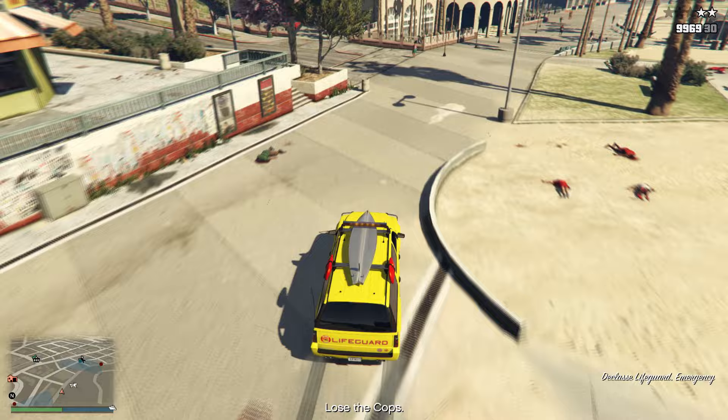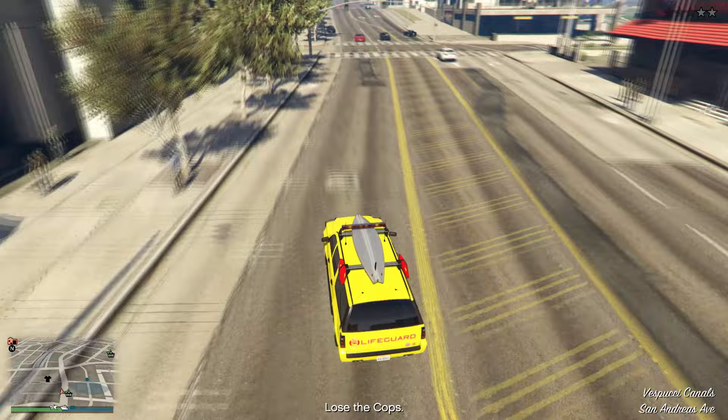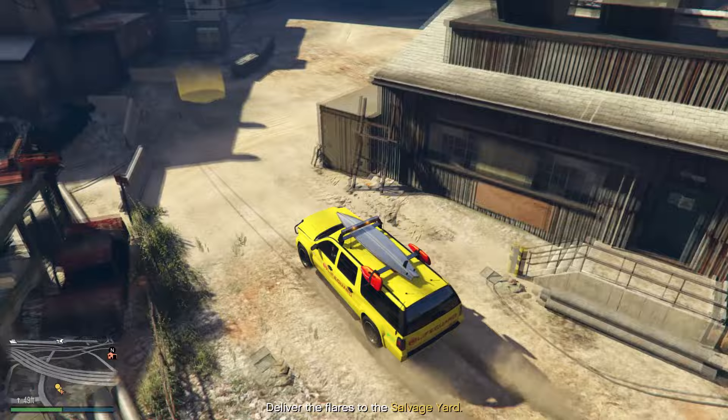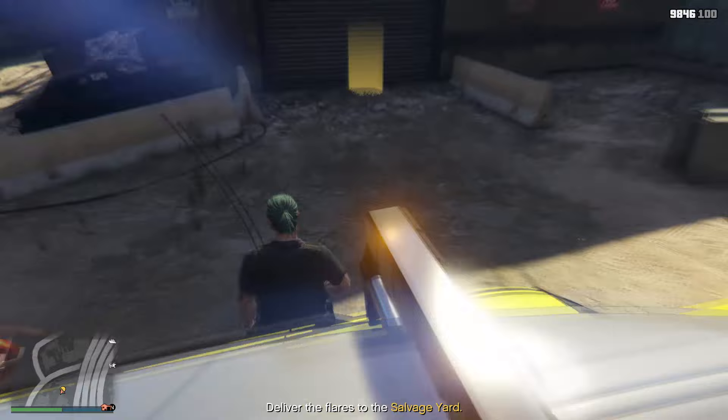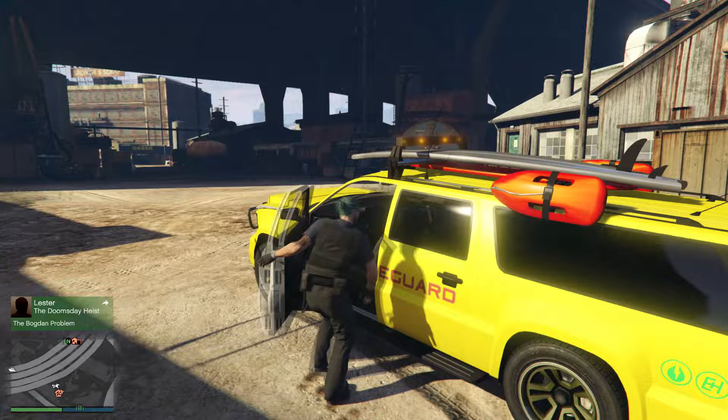Get inside the lifeguard vehicle. Remember, you can't save this vehicle inside of your garage or property directly, so here's the method: take the vehicle back to your salvage yard. Once you've arrived, don't drive the car to the big yellow circle. Park near the yellow circle, get out of the vehicle, and then deliver the quest item by walking into the small yellow circle. You'll complete the flare mission and be inside your salvage yard. Quickly walk back out and your lifeguard vehicle will still be there.